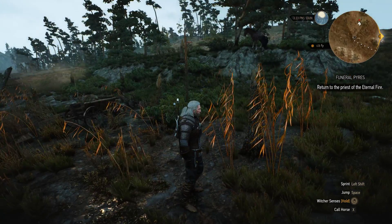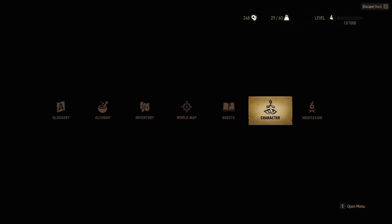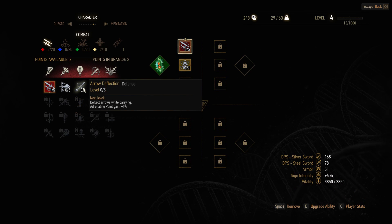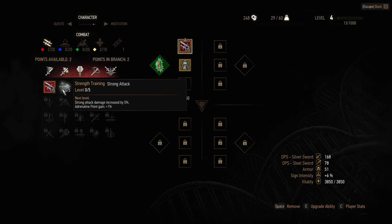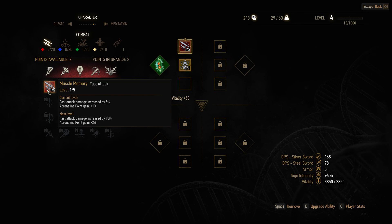So we had just completed a quest and gained some points. I want to go under character - there are two points available to spend. Strength training, strong attack next. Strong attack damage increased by 5%, adrenaline point gain is 1. The next level is fast attack damage increased by 10% - I kind of want to do a balance of it.